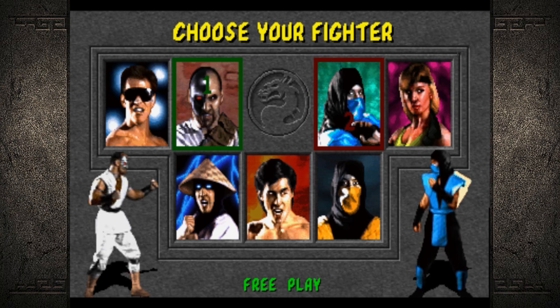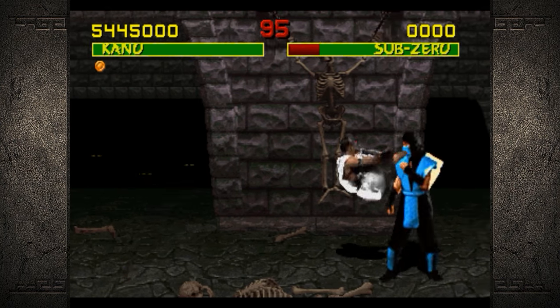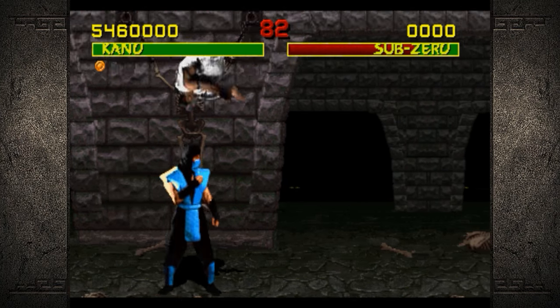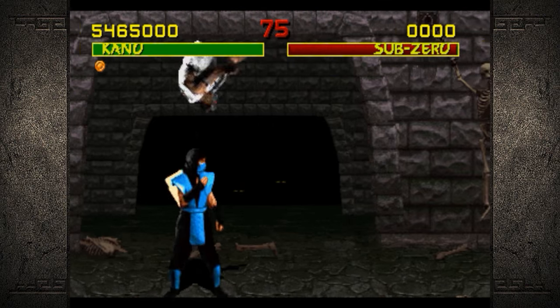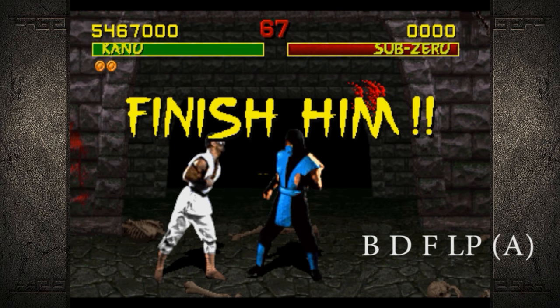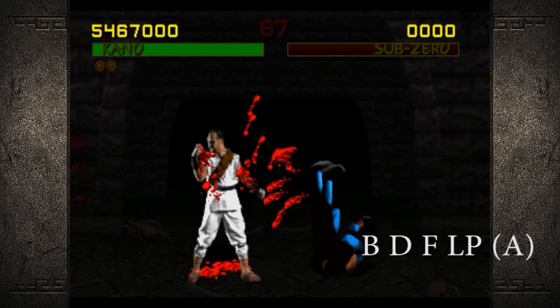Next we have the most unpopular character in the Mortal Kombat franchise — or at least that's my opinion, I'm not a big fan — but it's Kano! His fatality actually isn't all that hard to do. You do have to be close range in order to perform it, and simply hit back, down, forward, low punch — or A on an Xbox controller.